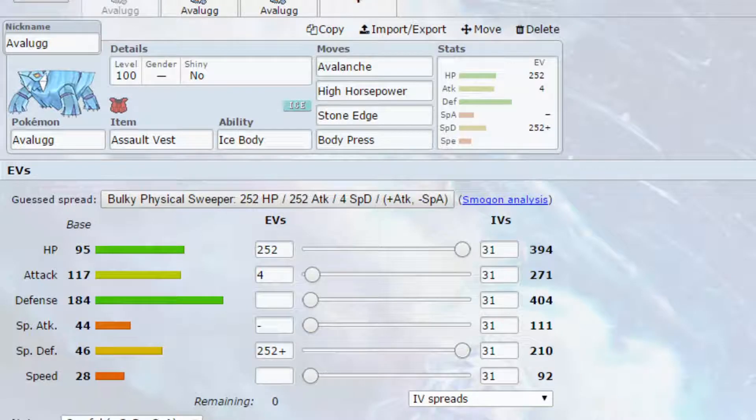Hello, welcome back to another episode of our Pokemon Competitive Guide video. Today we're covering Avalugg. Avalugg is an incredibly defensive Pokemon with pretty good attack as well, but its special defense is very, very low, meaning it cannot survive many special hits. It's also Ice-type, so it has a lot of weaknesses, but I've got two generic sets and one Dynamax set for you today.